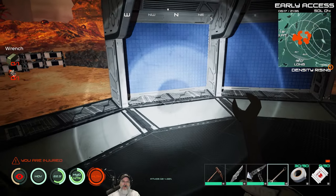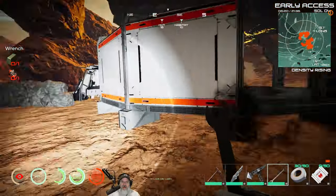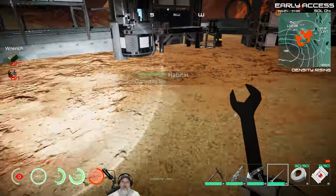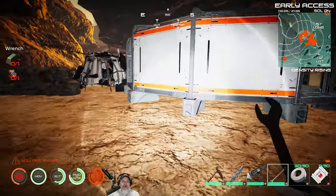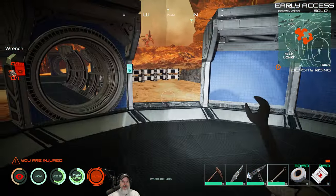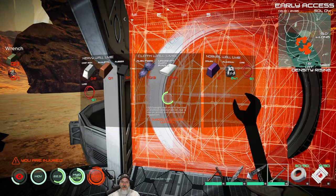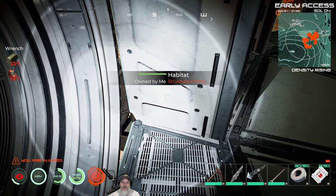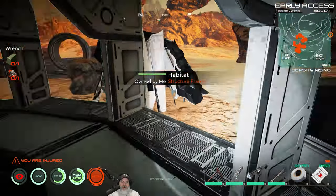I'm just trying to think - can you attach an airlock to a coupler? If you can, we could actually have an airlock coming out this way. I don't know the answer to that question. We'll take a look at that before we destroy this hallway completely. We have to build a coupler to attach that.